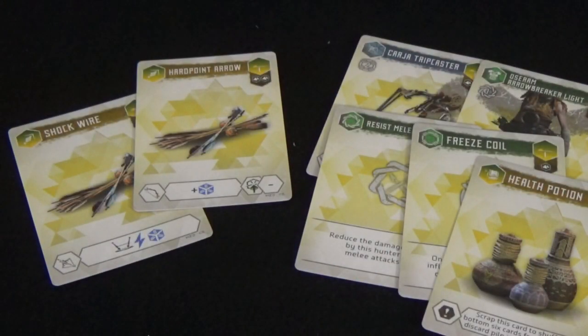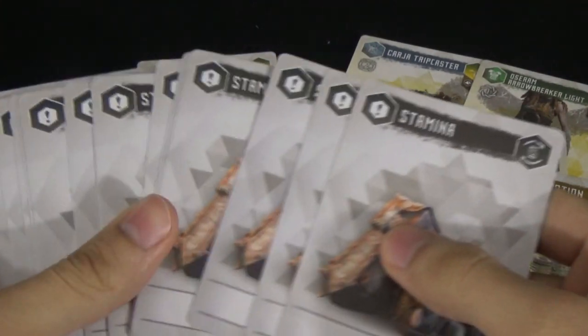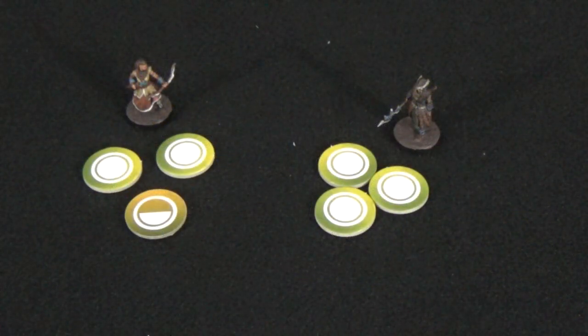Once every player has passed and the shop closes, you go back to the hunt phase. Ammunition cards go into a player's deck while other pieces of equipment stay in front of the player. When adding cards into a player's deck in excess of the deck limit, they must discard cards from their deck. If at the end of the market step you don't have enough cards to fulfill your deck limit, you may take as many stamina cards as necessary to fill it out. These can be removed later when you purchase new cards.